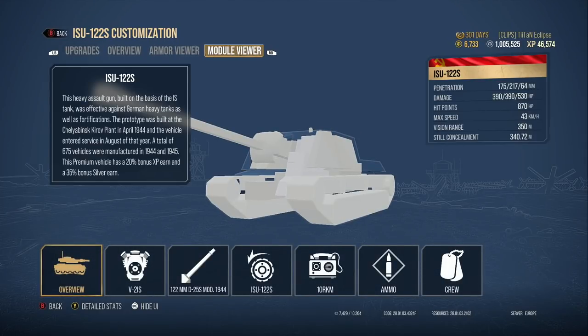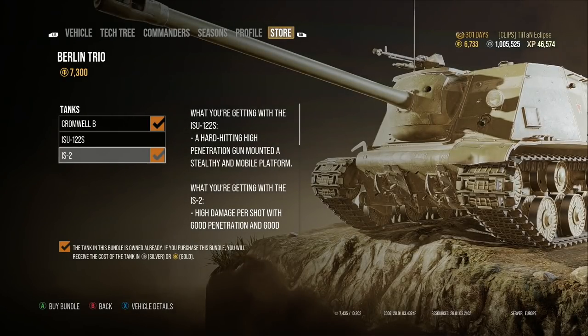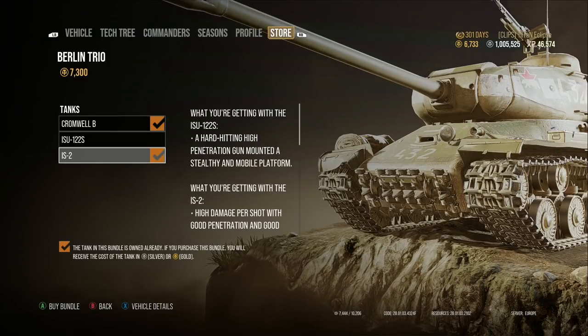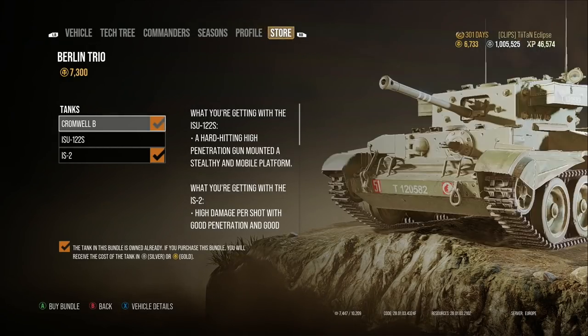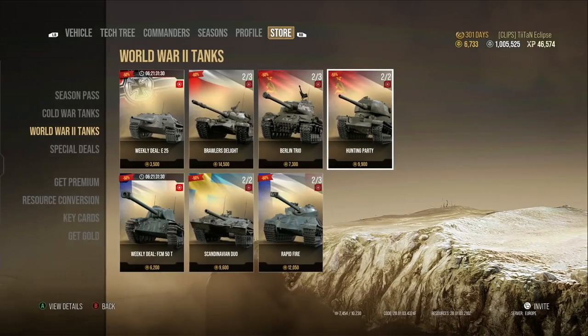Moving on to the Berlin Trio — this is one where I already own two of the tanks. The ISU-122S is not a bad tank: it gets 390 alpha and reloads super quick, but it is a slow, cumbersome tank with no armour to rely on. It only makes 35% silver because it's at tier 7. Similarly the IS-2 is a really good heavy tank, and the Cromwell B is really good too, but if you don't like tank destroyers you probably won't enjoy the ISU-122S. It's 7,300 gold total and all three tanks are useful, but think about that trade-off before buying.